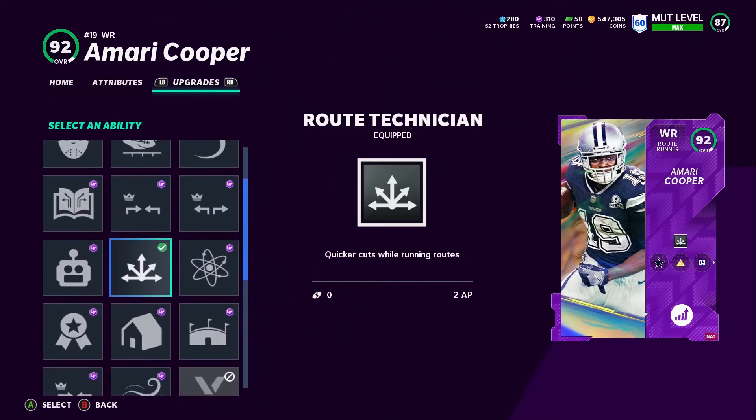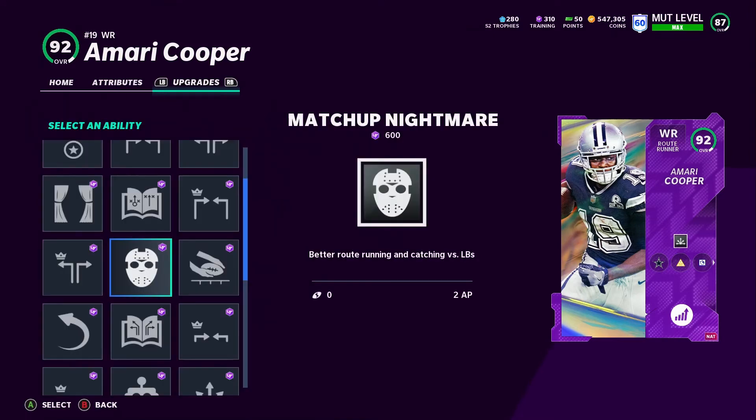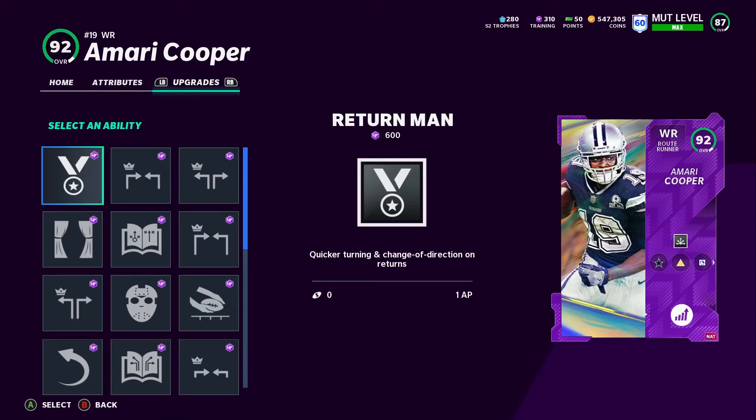He also gets Short Out Elite, Outside Apprentice, Slot-O-Matic, Route Technician, Energizer, Indoor Baller, Homer, Clutch, Mid Out Elite, and Second Wind. I wanted to spread the abilities around the team, so the best ability I felt for him — because he's so fast — was quicker cuts while running routes. I figured that would help him out the most since he's going to be able to cut better and make his routes more efficient, which is just what he does in real life anyway.